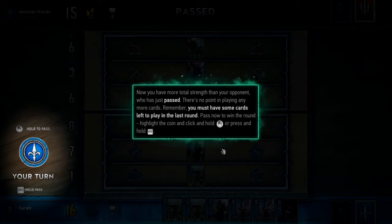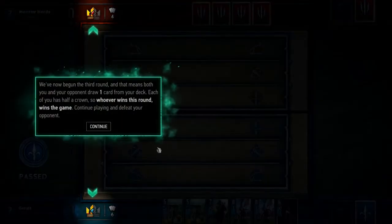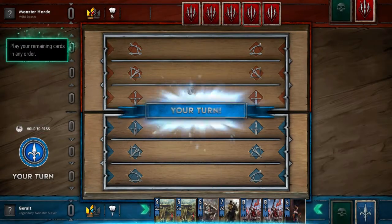The opponent has passed, so there's no point playing more cards - remember you must save some cards for the last round. Passing now to win the round. Pretty decent tutorial - I've noticed how it's highlighting things with a nice glow effect, which will probably come in handy in regular gameplay to draw attention to important elements. Beginning the third round - both players draw one card. Each of you has half a crown, so whoever wins this round wins the game.